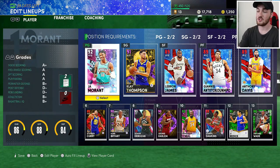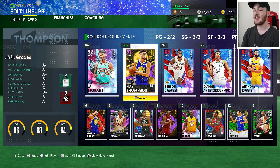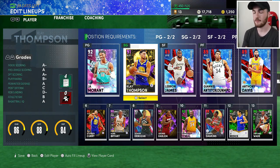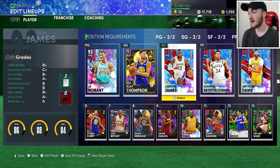At the end of it, this is what it looked like — really good. Diamond Ja Morant as the point guard, from the locker code. He is so freaking good for a free card. Clay Thompson was also from a locker code — we got probably about 20 locker codes this week, all posted on my channel. We landed a Finals Pack and pulled a free amethyst Clay Thompson. That card sells for around 20 to 30K MT, which is solid.